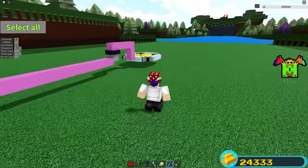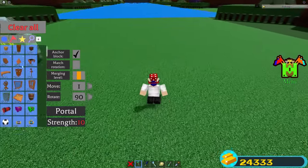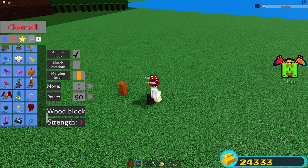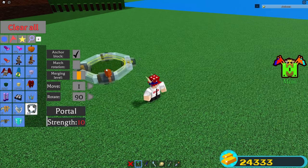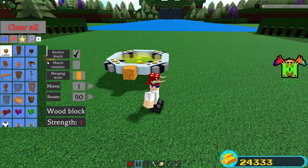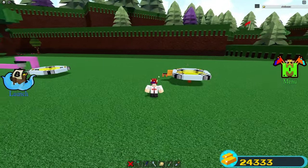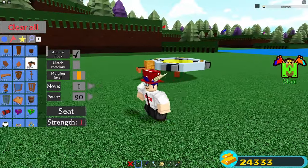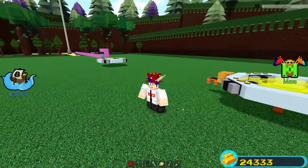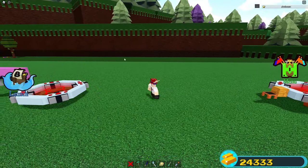Now we're going to build the actual thing that lets you take the portal to the other place. Go ahead and place a portal just like this on a rod here. Then place a block on the end of this portal, just like that. Then place a chair on that block and just leave it kind of like this — that's all you really need to do. Just make sure that these two portals are the same color. I'm going to make them both red because red is cool.